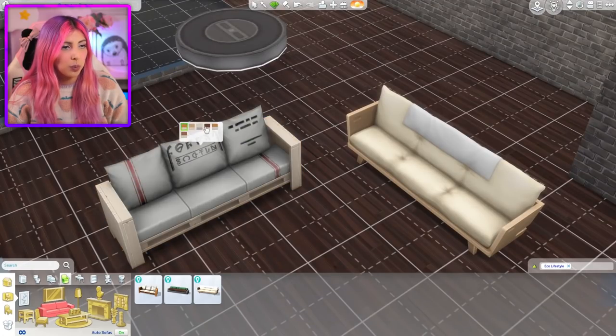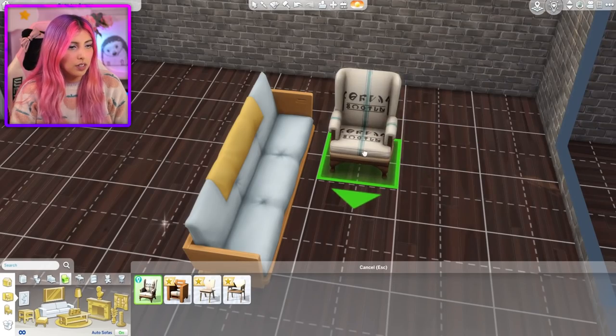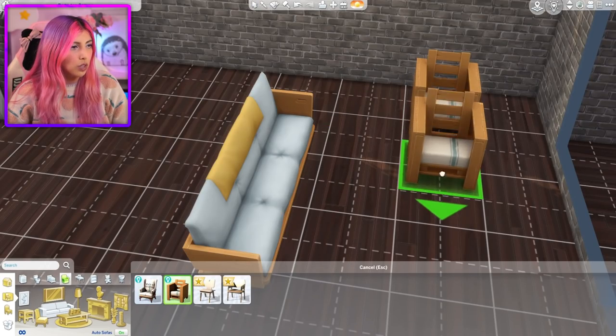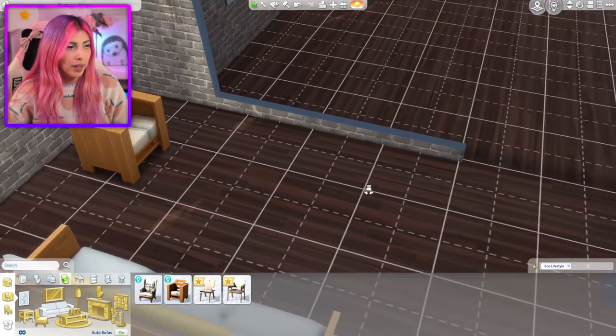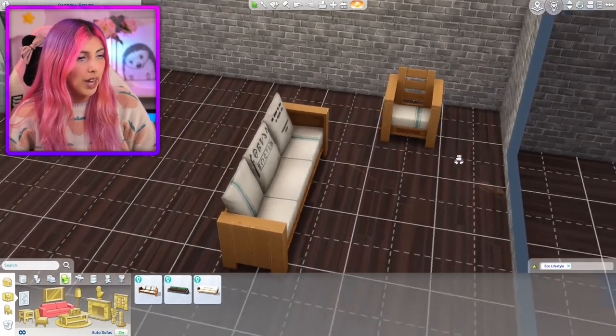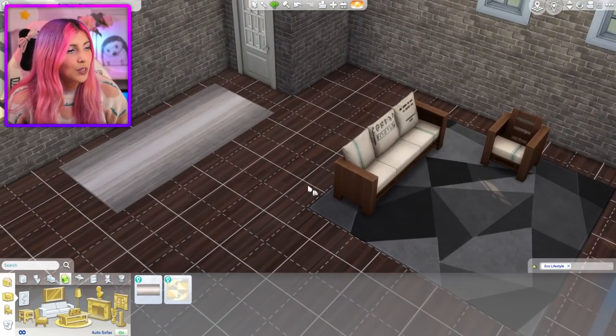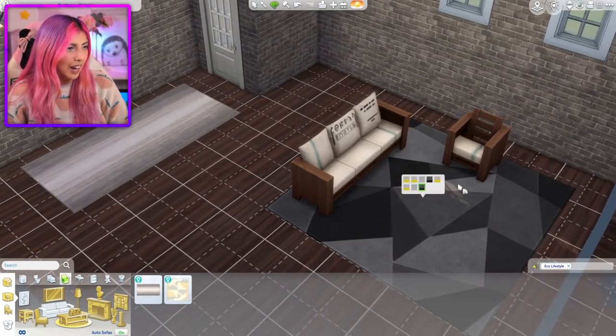I need to see the swatches — what are we working with? I do not like either of these, not gonna lie. I do not know what we could do if we don't have a TV. Maybe just a fireplace — that could be cute. I'm going with this sofa because it matches this chair. Didn't want to have to do that but I have to. I told you there were not many options. This is very hard.